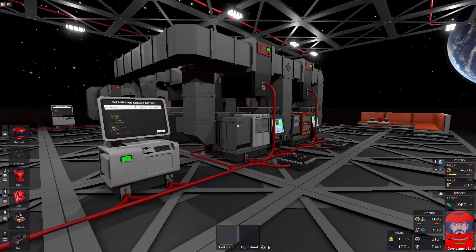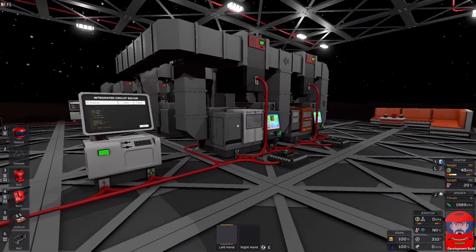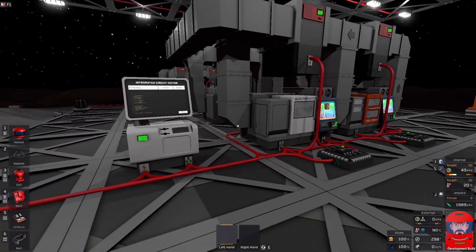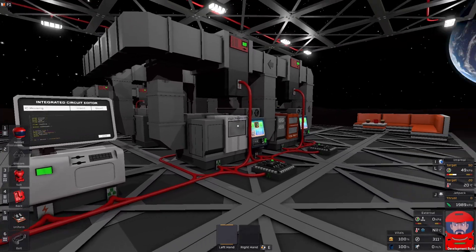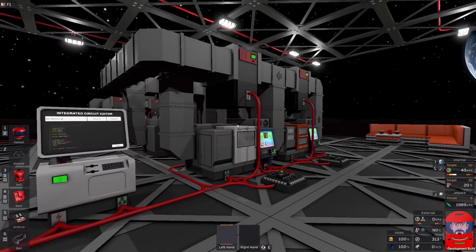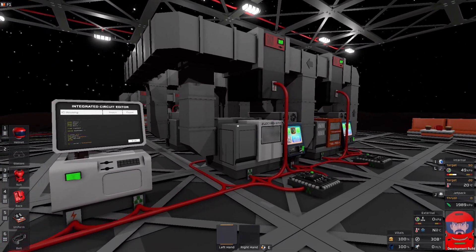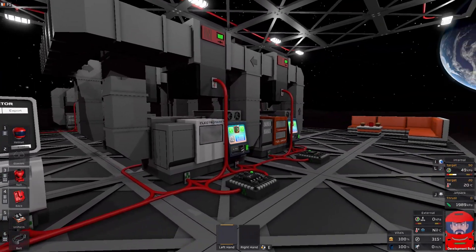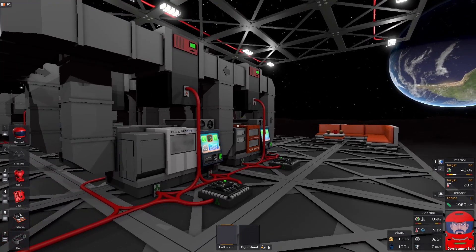We've done printer logistics before, but it never really worked the way I wanted to. It did the best I could at the time, but I've learned a bit since then. I've discovered a new command, and now I can get it to work the way I wanted it to in the first place. Still an ugly bit of code, but it does what it has to do.